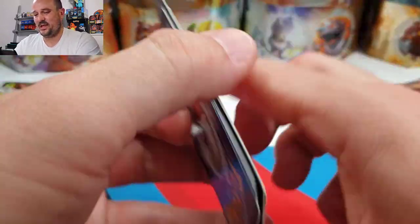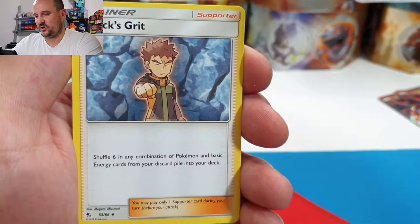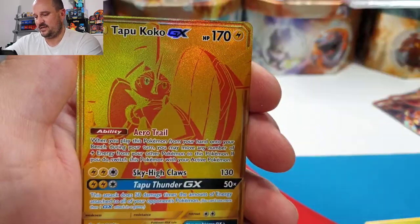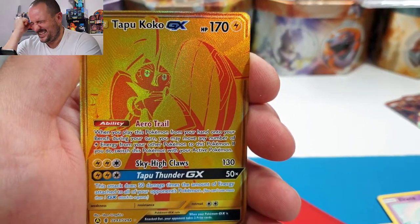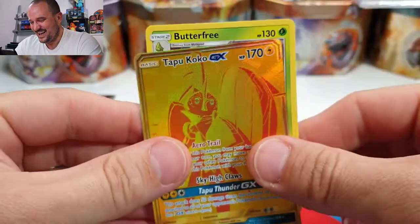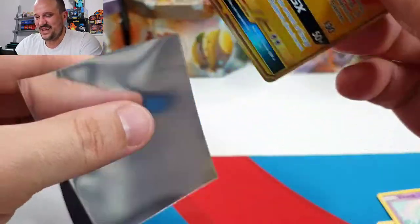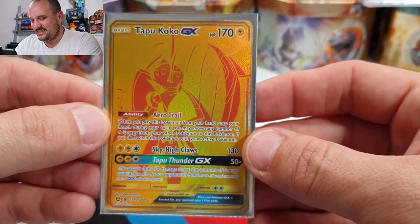One, two, three, four. We have Fairy energy, Lt. Surge, Koga's Trap, Brock's Grit, Jigglypuff, Eevee, Caterpie, Paras — yes, I knew something good was coming — Tapu Koko GX gold card! There you go, he can join Tapu Lele. Oh man, two gold cards! I cannot complain.